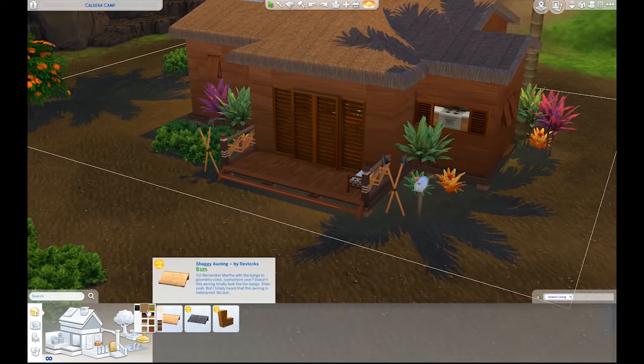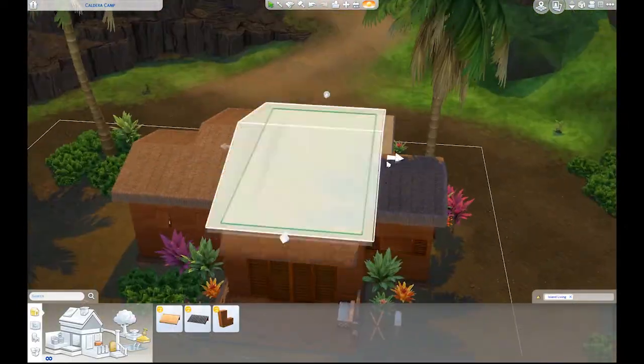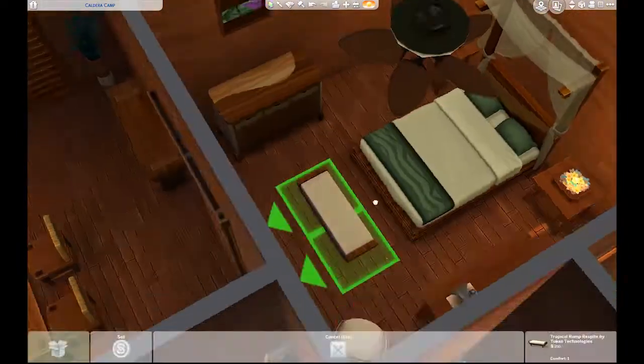My idea with this is that the entire thing is basically teak wood throughout. I also lifted up the whole house — it's on a small foundation, not really high up on stilts, but a little bit higher than it was.